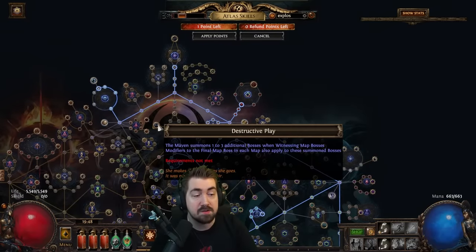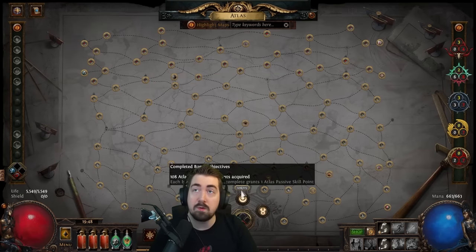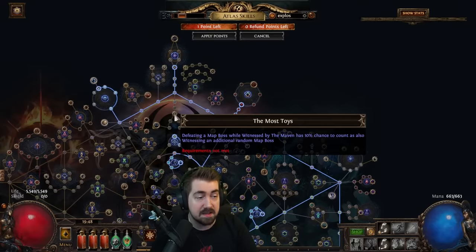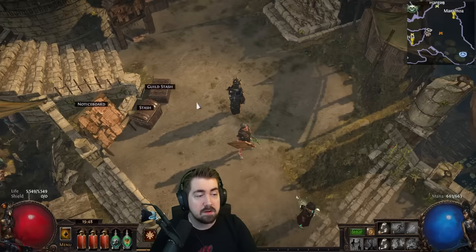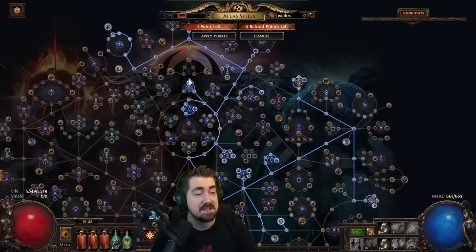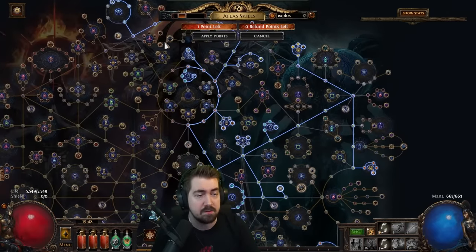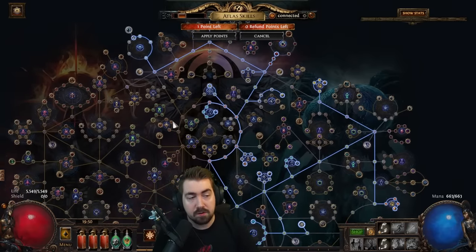I've been experimenting with Destructive Play — it's really, really good and not particularly rippy. When you're fighting a map boss it gets witnessed one to three more times, so you can have a total of four bosses summoned, affected by Vivid Memories, Remnants of the Past, and Conquered Conquerors. You won't get four witnesses at a time, so you'll need to do around 8 to 10 maps, but you get a lot of conqueror maps. I ended up dying to the invitation because of chaos resist issues, but it's super good — and they can also drop awakened gems.